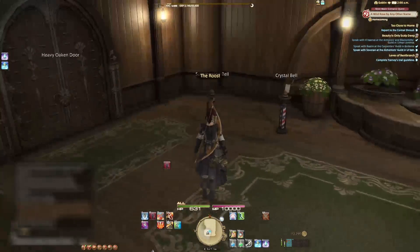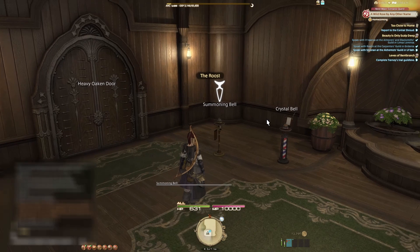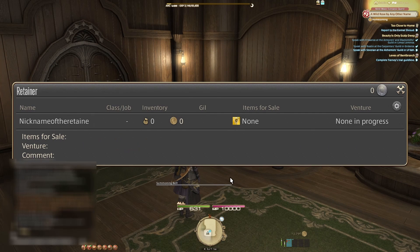Now you need to summon your Retainer. To do so, you need to find a Summoning Bell. Use the bell, select your Retainer, and then you can use their services.